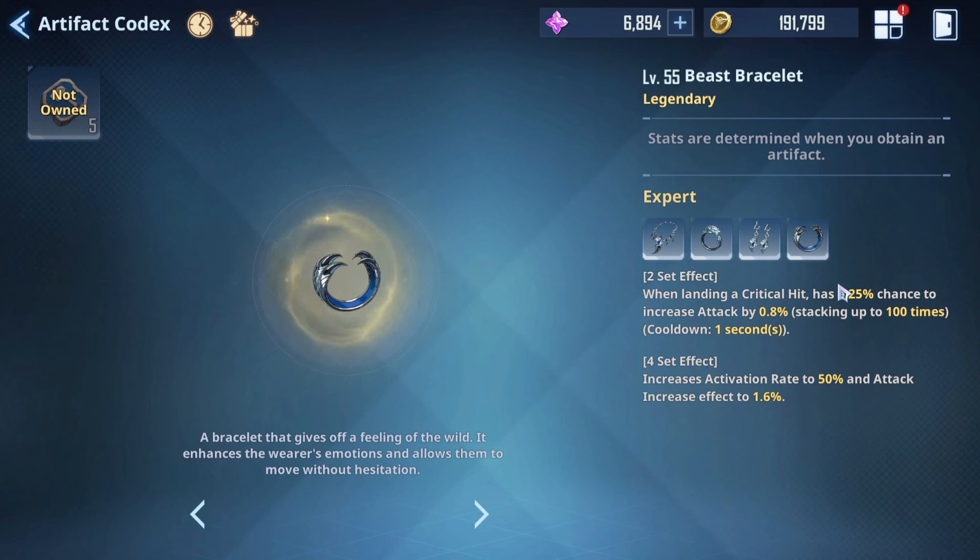This set has a 25% chance when landing a crit to apply an effect, with a 50% increased activation rate. I have this on Song Jin-woo because of his high crit rate. The RNG means you won't always proc it, but in practice I've stacked it up to 87 times — 87 × 1.6 gives roughly a 139% boost to my attack. Even at a 50% proc chance this is really really good, and it's one of the best sets for damage dealers scaling off attack like Song Jin-woo.